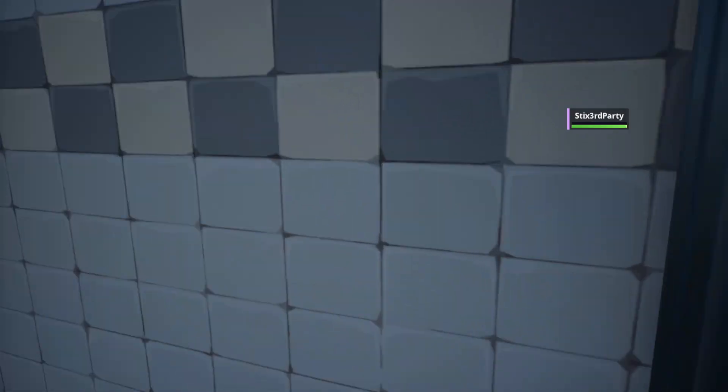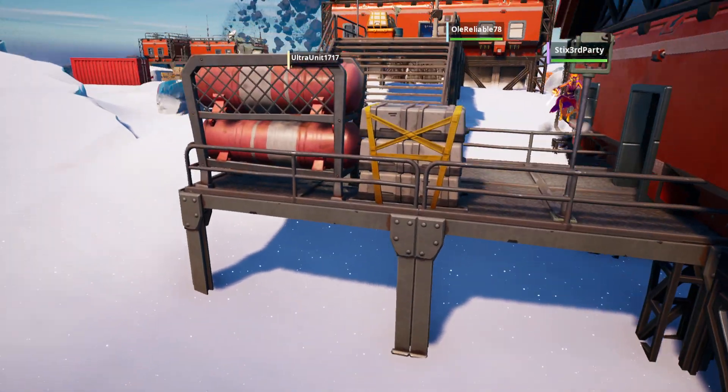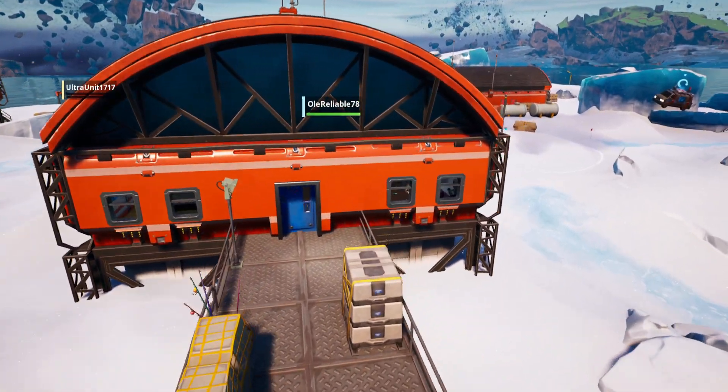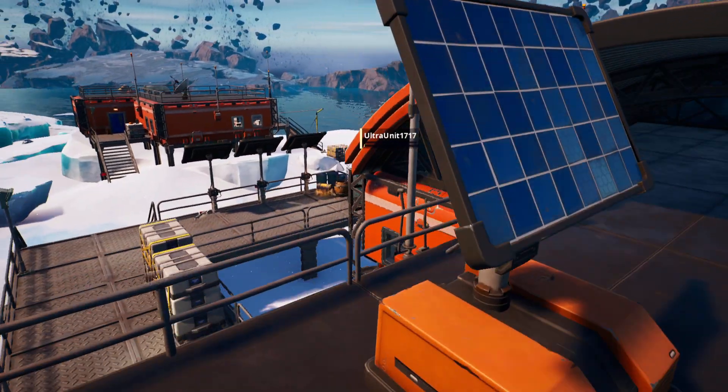It looks like there's a bunch of these gas tanks around, but this area does seem very well suited to loot. There's a bunch of loot, a bunch of areas, hidden areas as well, like doorways to go into different rooms that you can hide in. There's a bunch of chests around, this being one of the nine new named locations on the Chapter 4 map.